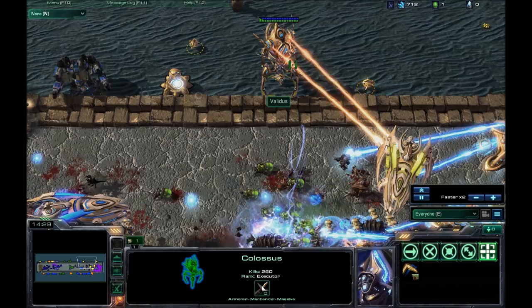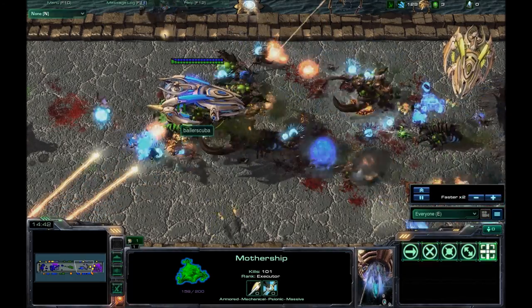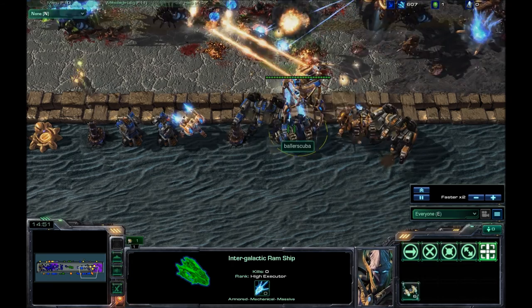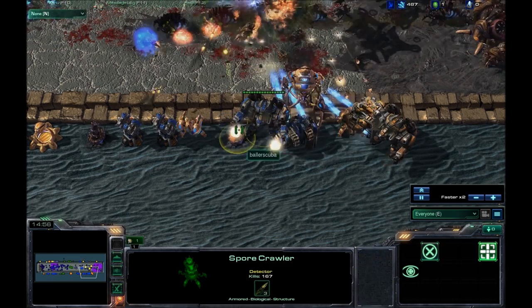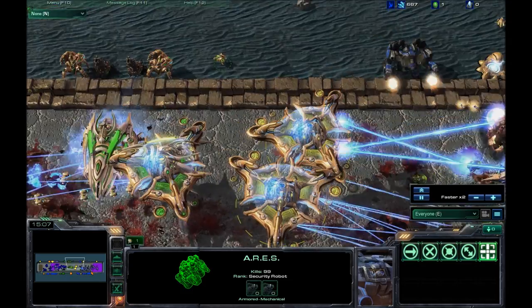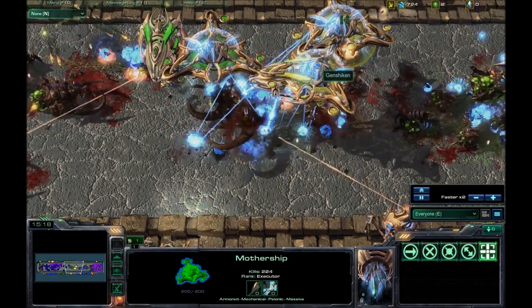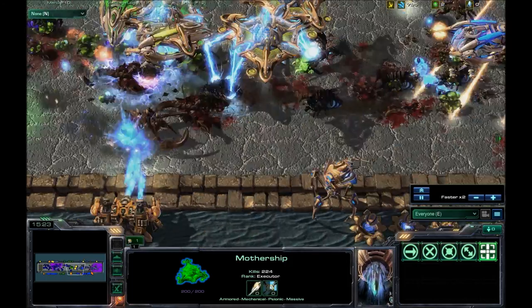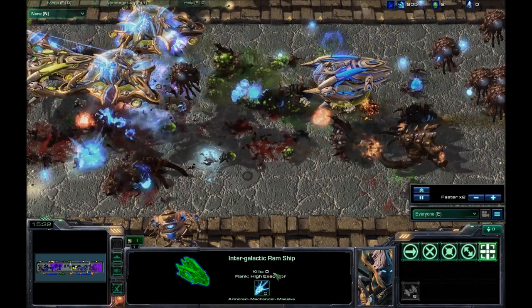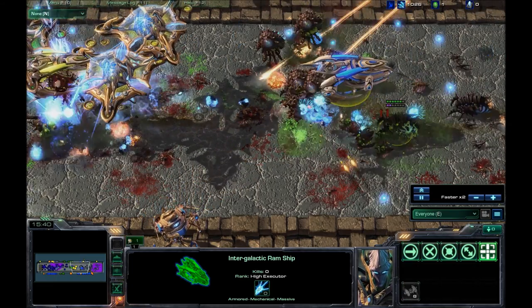Around this time everybody started getting the highest level equipment. I was still spamming Colossus, Thors, and Ares. Genshiken's actually got two motherships and pretty much nothing's making it past the middle part. There's my carrier — it doesn't actually get many kills, but the interceptors are like little suicide kamikaze pilots almost.